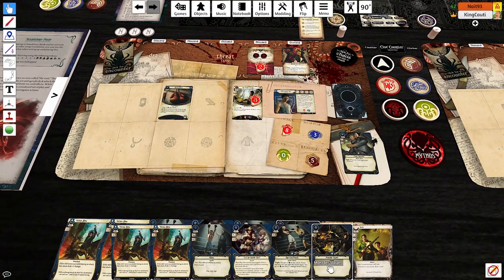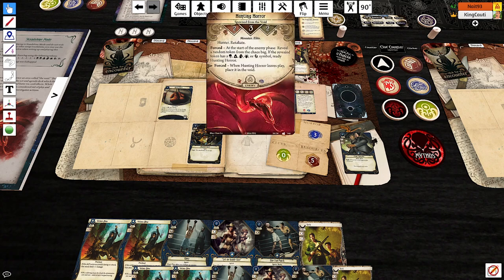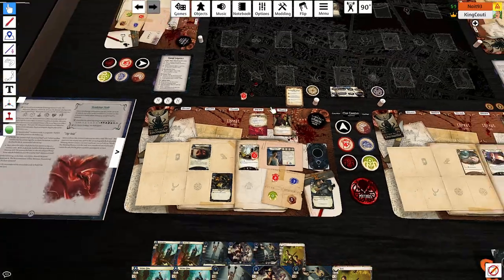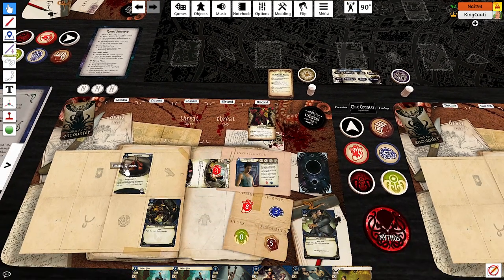Nathan, I'm going to try to kill this guy — I believe in you — with this Monster Slayer. His fight deal is plus one damage. We're going to attack at seven to three. He will die. But he will just come back bigger, stronger, faster, and angrier. However, I do get to trigger a bunch of stuff — I'll draw a card off of Dr. Francis Morgan, and then I will search the top six cards of my deck.